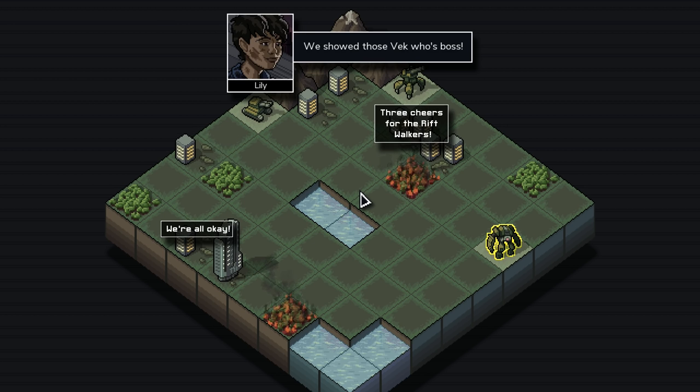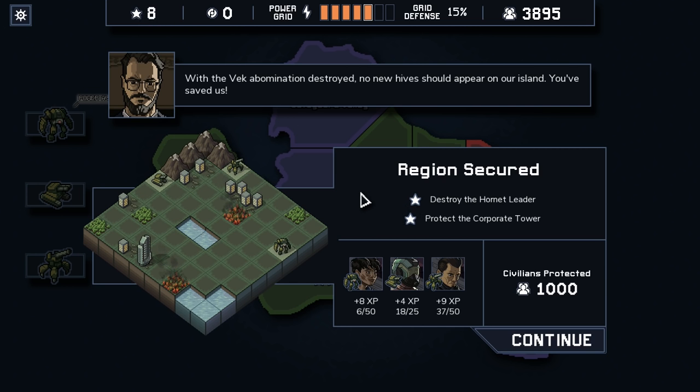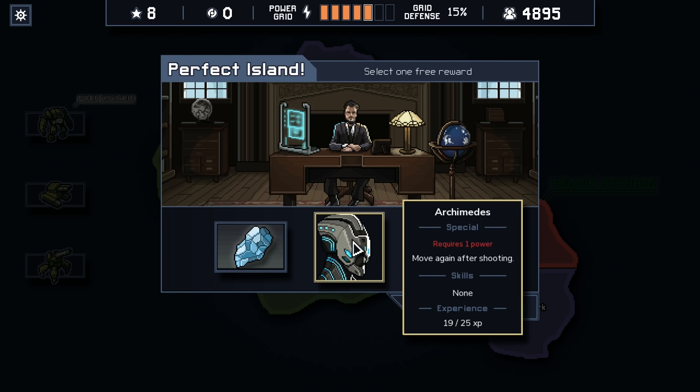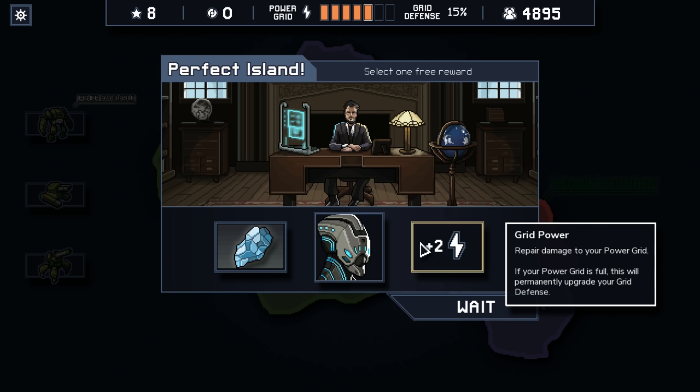Guys, that went so well — that's awesome! Okay, so no new hives should appear on the island. You saved us. We got a lot of stars — that's great. Saved all the civilians — that's great. A lot of XP — that's great. Power grid's looking okay. Select one free reward. You accomplished every archive mission — an astounding accomplishment. Please, you and the Riftwalkers accept this as a thanks. Oh, that's cool! I've never had that happen. We perfected that island.